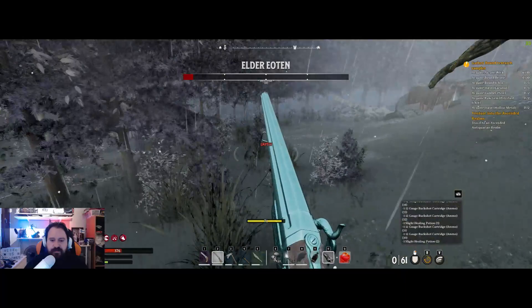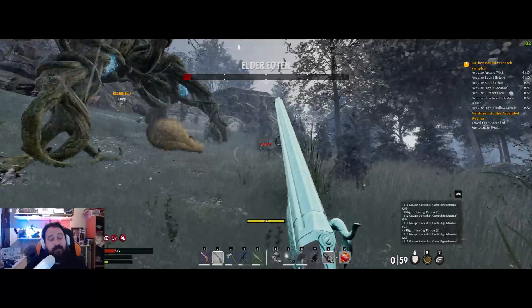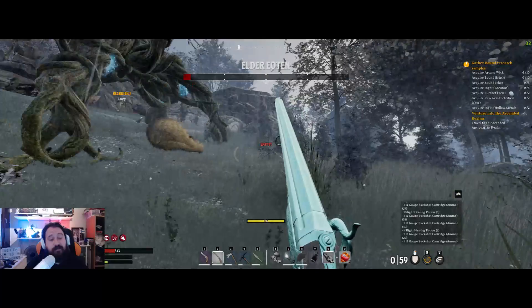Make sure to bring some potions with you — they will be helpful. This method is much faster than getting the ritual potion. If you are at least level 70, you won't have much trouble with this, and if you're playing with friends it will be pretty easy.